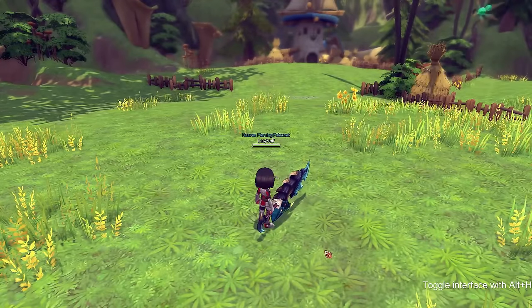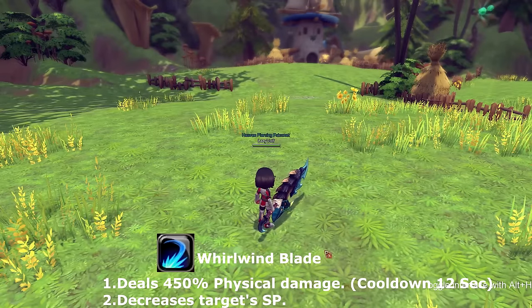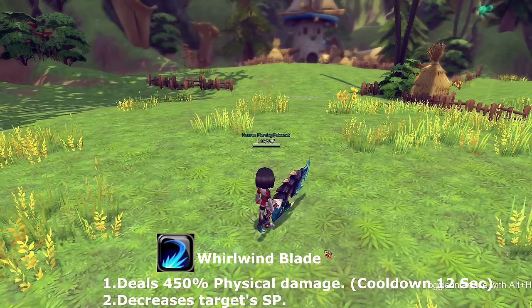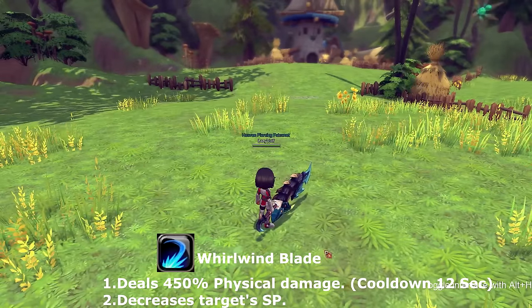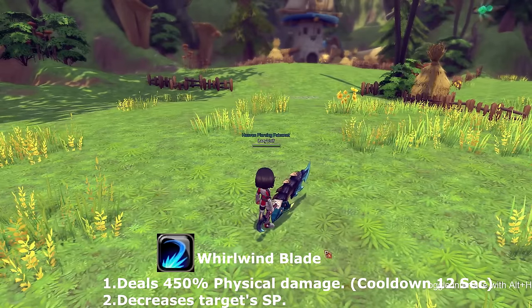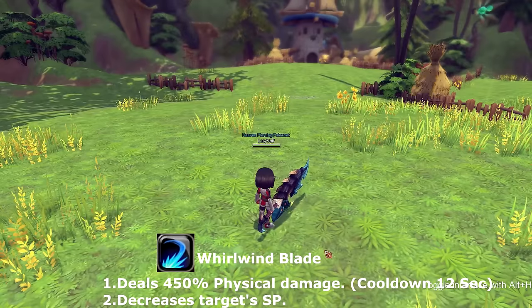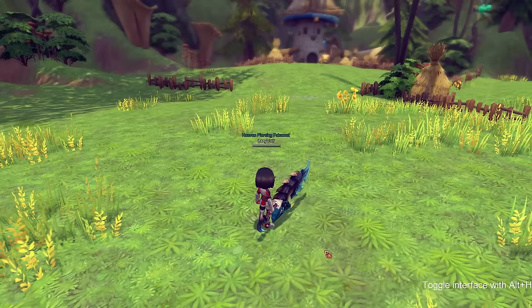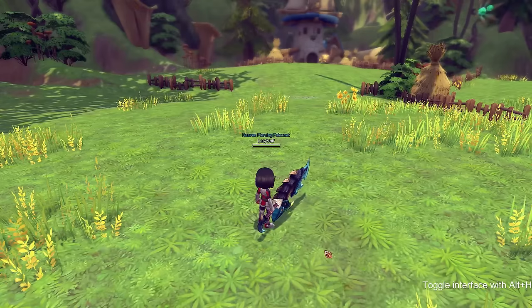Our next skill is called whirlwind blade — not exactly like vortex blade but it has some similar functions. It applies a debuff that decreases the target's SP. This skill goes on cooldown for 12 seconds.